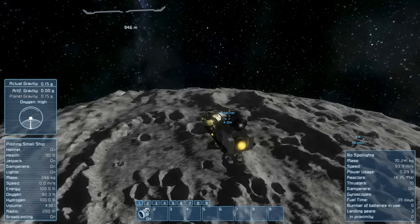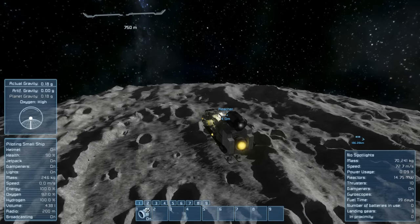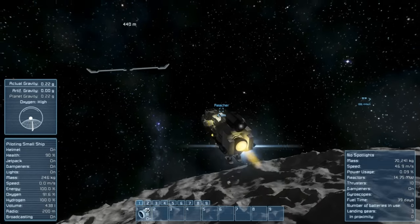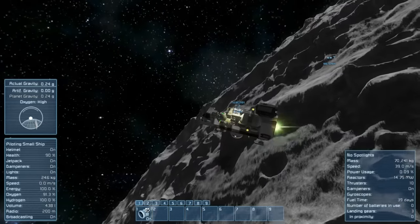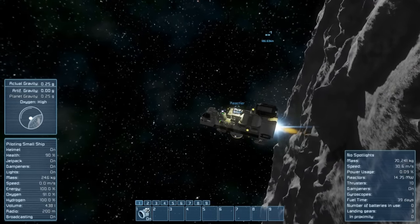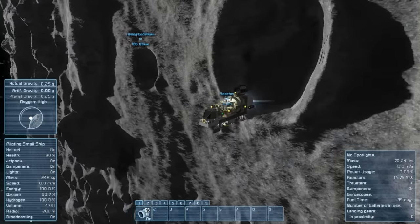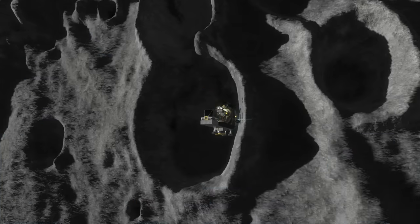Still not looking the roughest of terrain though, so it's fairly okay. Let's hope our thrusters give us enough kick not to worry too much. Is it doing it again? Yeah, we're doing it again. Let's go down a little bit. Look at these craters - holy shit, look at them!